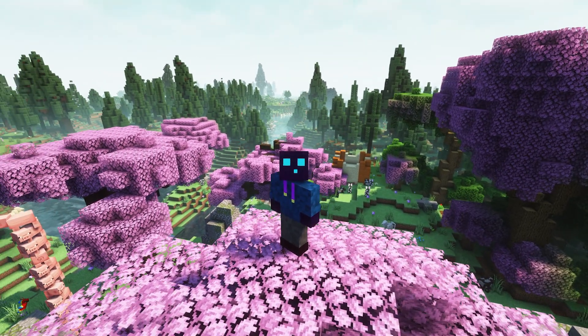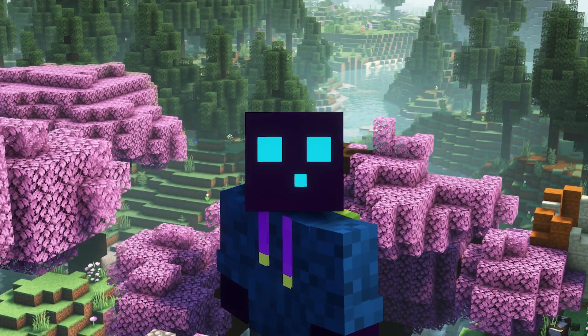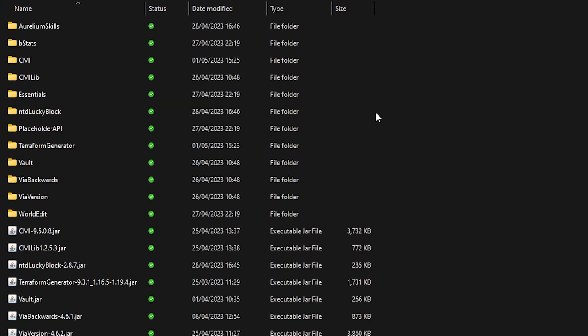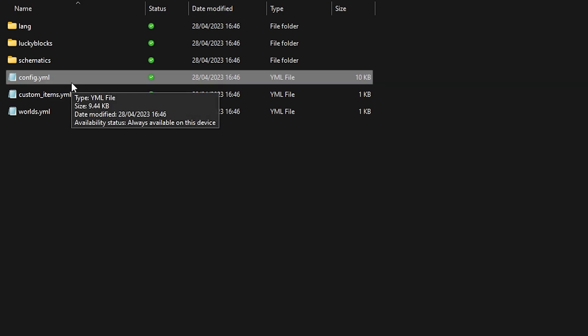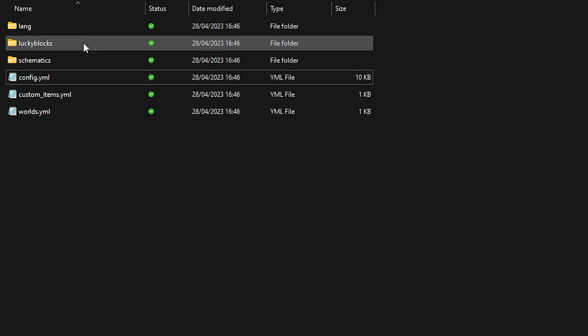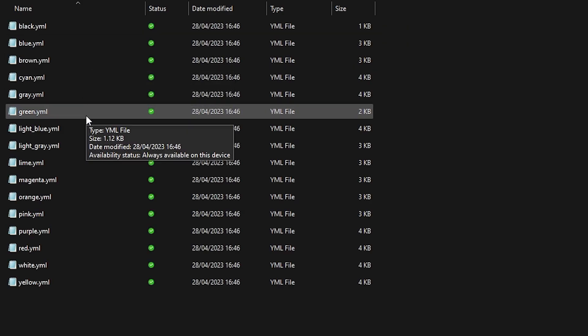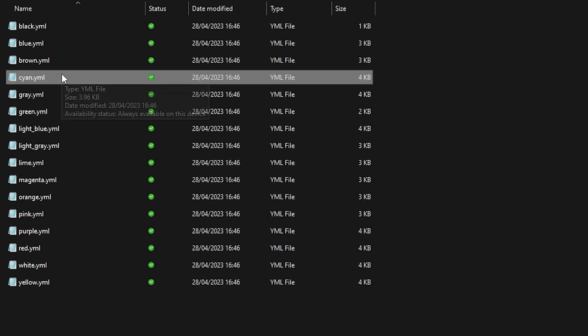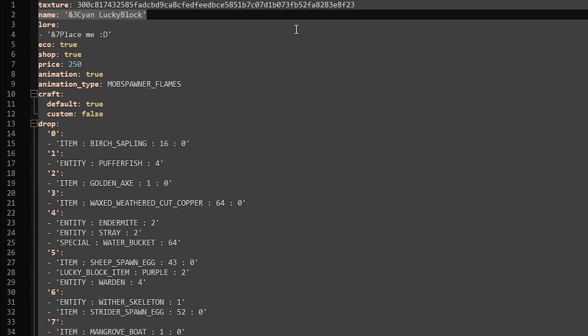What's cool about the Lucky Block plugin is that you can actually customize it yourself. Inside your Minecraft server folder, go to plugins and then look for NTD Lucky Block. There is a config file, though there's not a lot you can change there, so let's go straight to Lucky Blocks, choose whatever color we want — let's go with the Cyan one as it has the most entries. At the top, you can change the name of the Lucky Block.